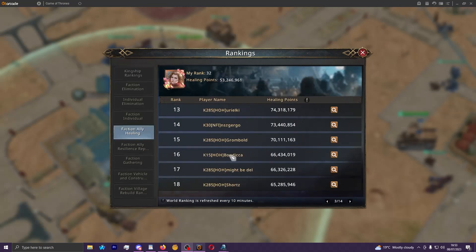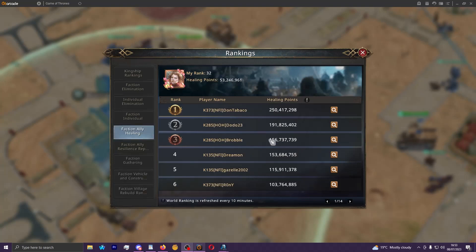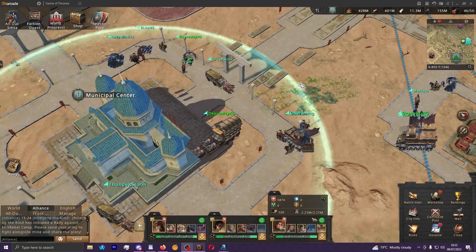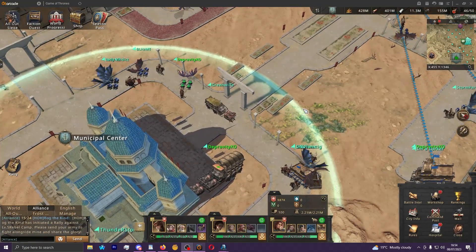There are now leaderboards within your faction for healing — a slightly less sexy but still fun and relevant route to rankings and competition within the faction, which I think is a nice addition. Same goes for gathering and construction — it helps show who is putting in effort. To everyone going hard as a healer: you are very much appreciated. I hope this video has answered any questions you had about healing.